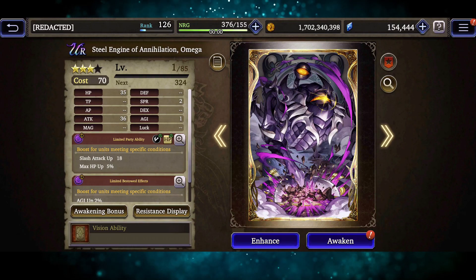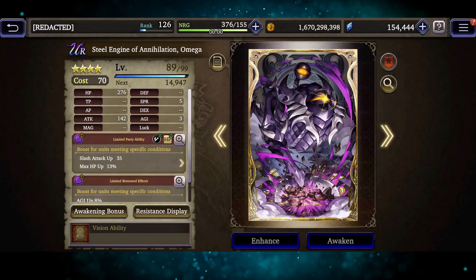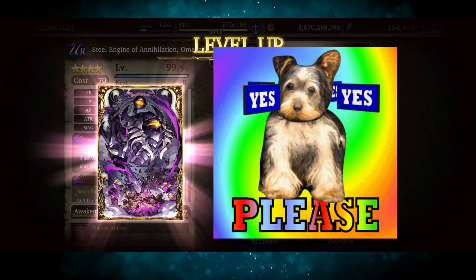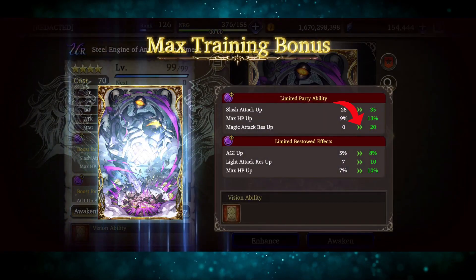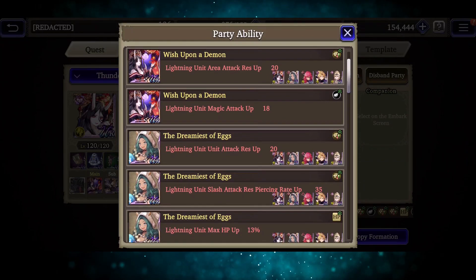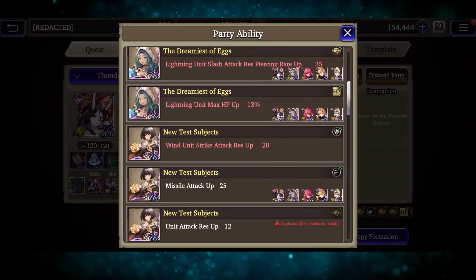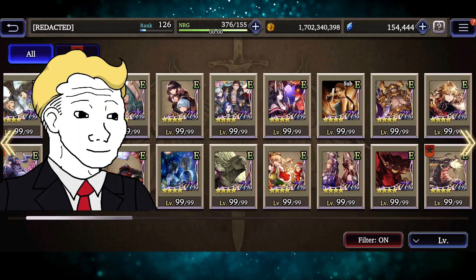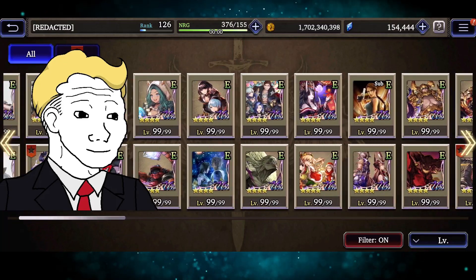To get a UR vision card to max level, you need 275 shards. Once you do level up a UR card to level 99, you will feel pretty good, and you will unlock the card's final ability. Currently, most vision cards that you will come across tend to be made for specific elements, while having a few effects for specific units. Soon, we will also get vision cards for specific weapon types. You should definitely focus on acquiring and maxing out cards for the elements and units that you want to focus on.